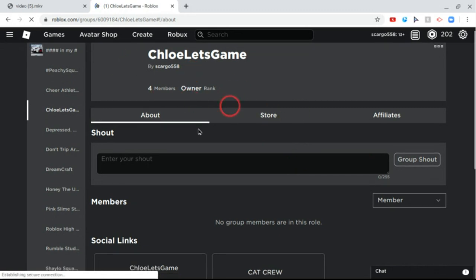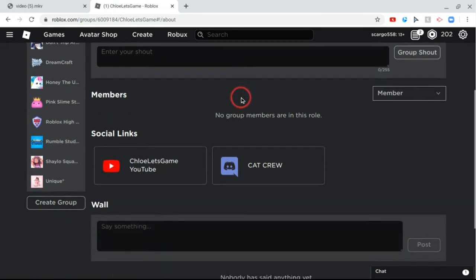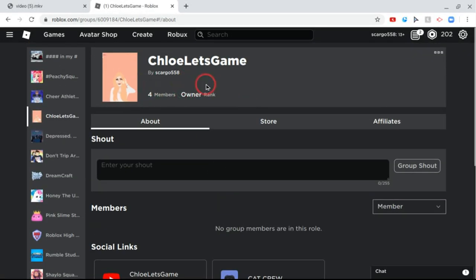Go join the group because I may get premium next year, so I'll be able to make games for you guys, make clothing, and donate Robux to people in the group. I'll be doing even more giveaways next year. Make sure you guys are in my Discord too.